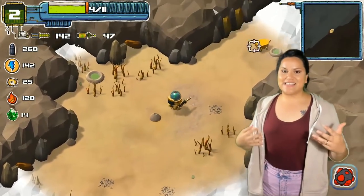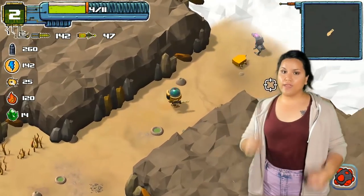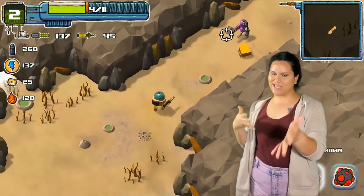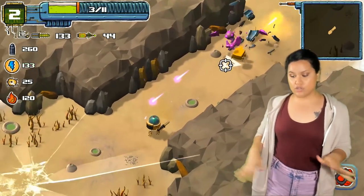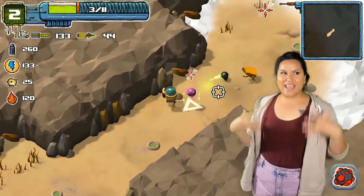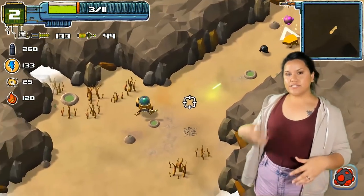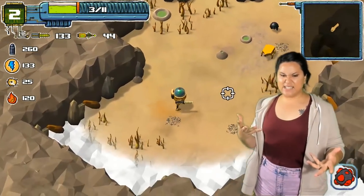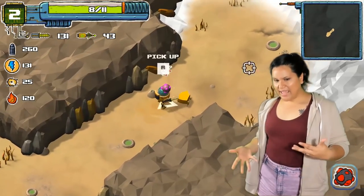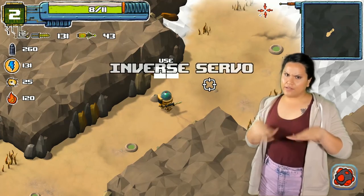Moss Destruction is a rogue-lite game where we have two weapons to defeat our enemies. One is a gun and the other one is a razor melee where we're just cutting down our enemies. We are a moss species and we're trying to fight against these alien monsters along with robots. The goal of the game is to clear the level.